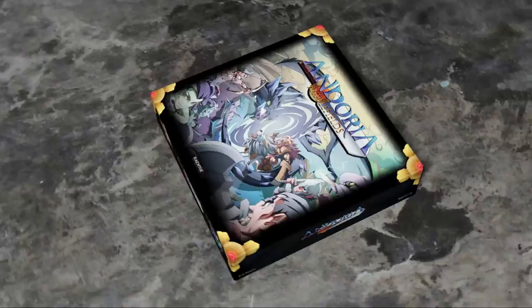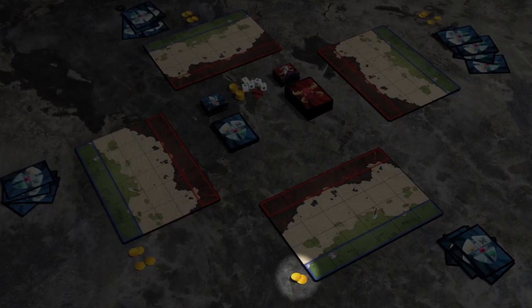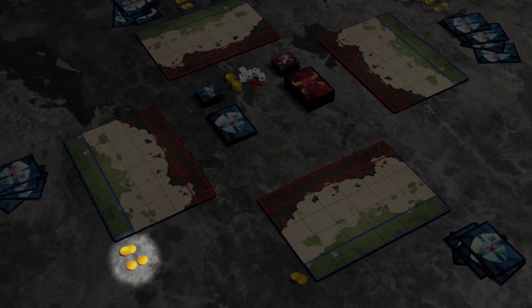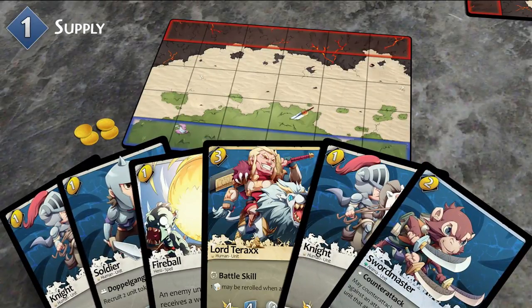Every player takes the battlefield and draws a starting hand of five cards from the hero deck. The starting player receives two gold tokens from the supply, while all other players each receive four gold tokens. The hero player receives two gold tokens from the general supply and draws one card from the hero deck.